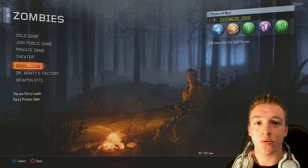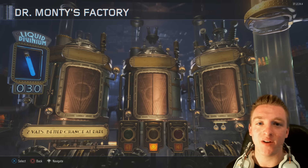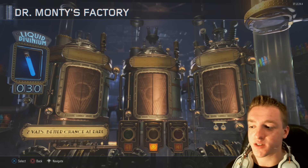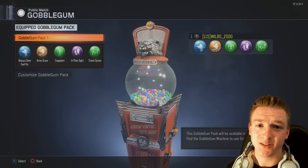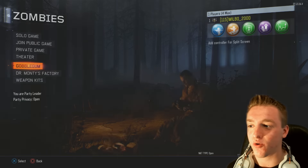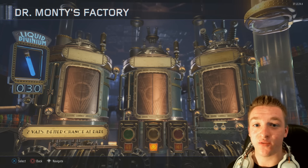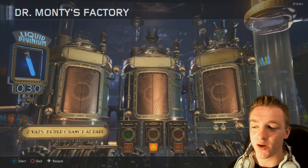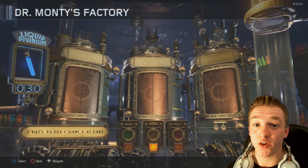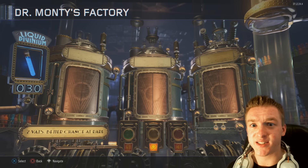Hey guys, Woobo here and today we are back with another video. In today's video we're going to be doing another Dr. Monty's Liquid Divinium opening which gives us 30 new Gobblegums to put in our Gobblegum pack. If you guys enjoy this video and want to see more Liquid Divinium openings, make sure you smash that like button and subscribe to my channel for the daily Black Ops 3 Zombies videos.